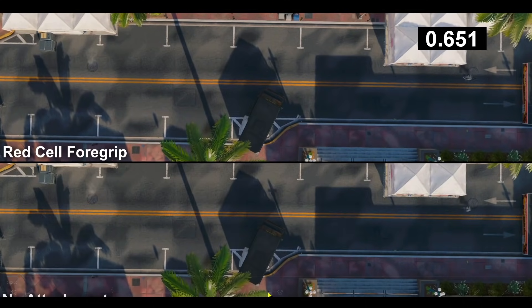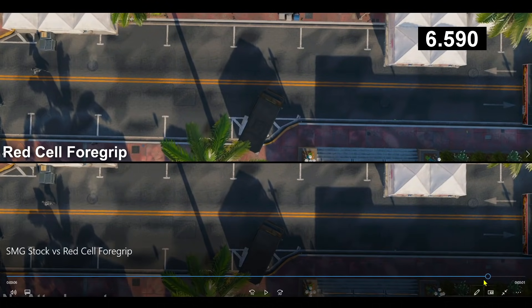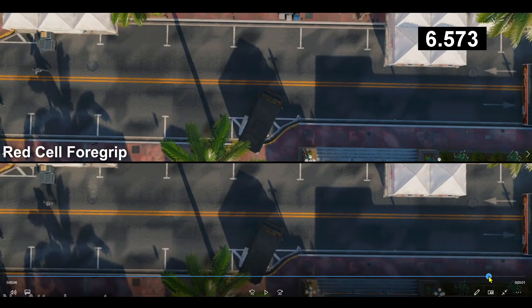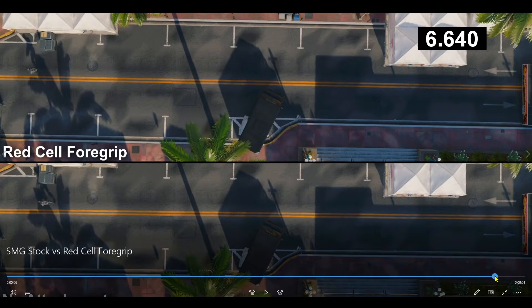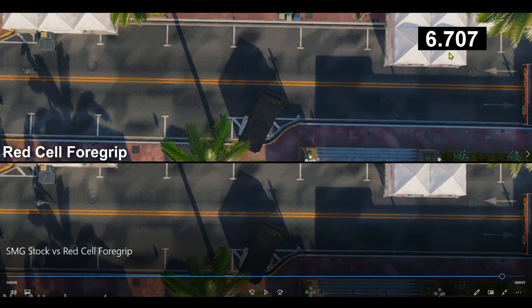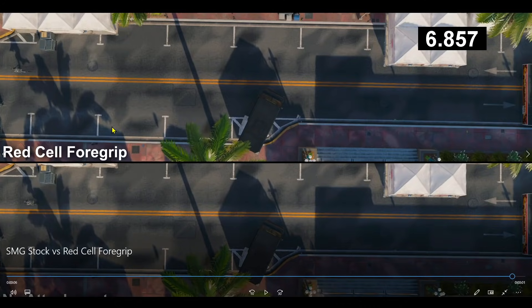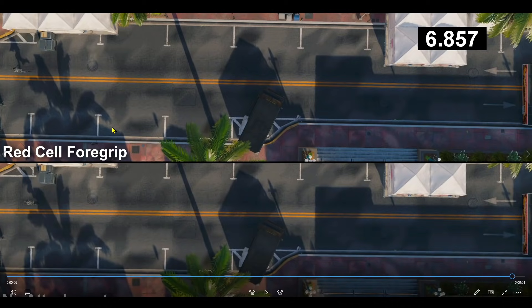Playing it in real time — the Red Cell 4 Grip operator is clearly in the lead. His whole body clears the shadow at 6.707 seconds. The no-attachment SMG clears the shadow shortly after. We'll subtract those two values to find out exactly how much faster the Red Cell 4 Grip is.